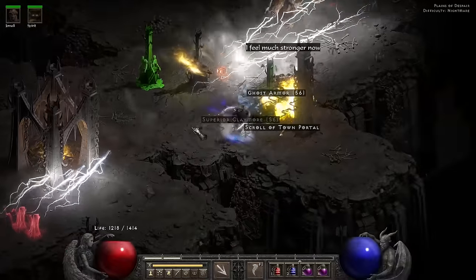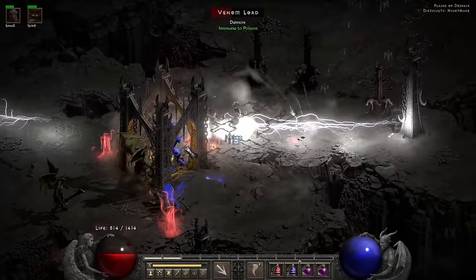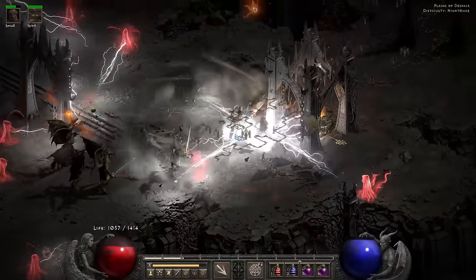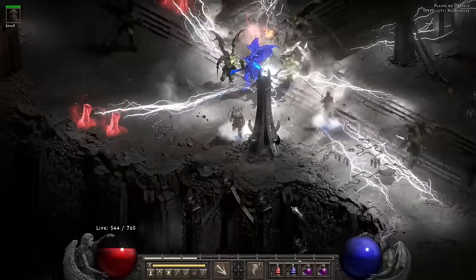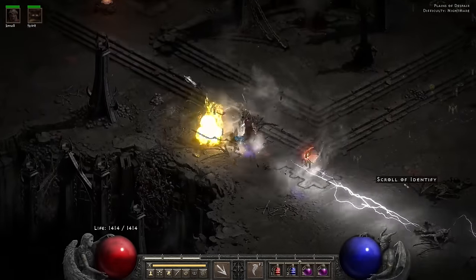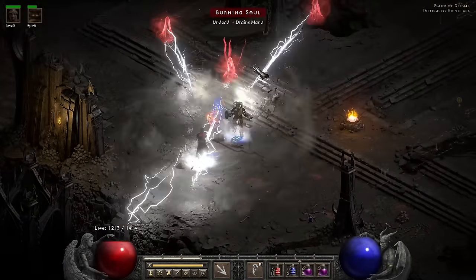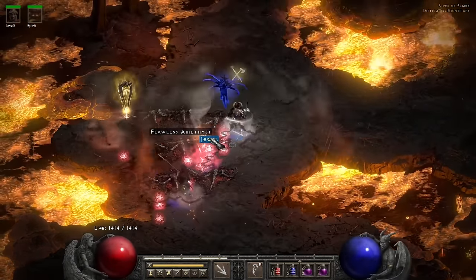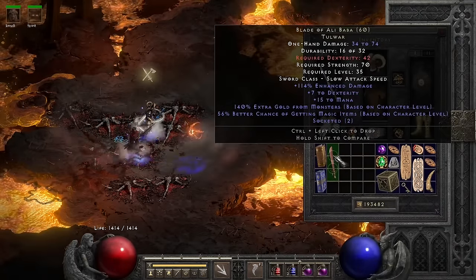Instead of finding quiet, I find a bunch of champion souls. I do end up making it towards a spot that's kind of quiet — by which I mean only three souls at first, followed by a million of them. I'm very happy I have good lightning resist because this Plains of Despair is insane. What I'm doing as a strategy is basically just casting the Oak Sage as a distraction. I find a Tal rune in the River of Flame, which is the Blade of Ali Baba.